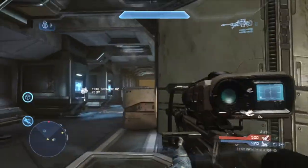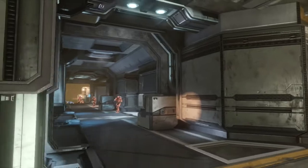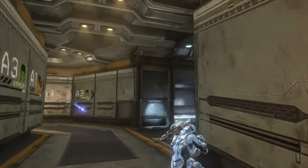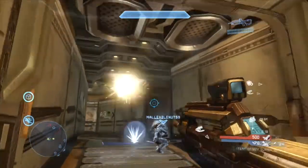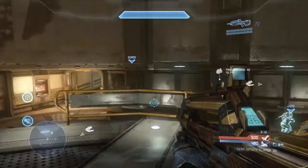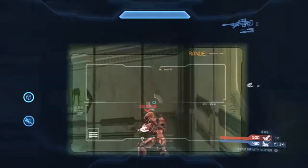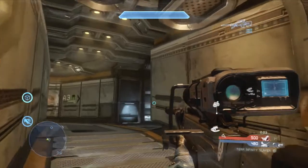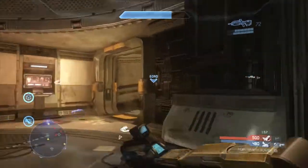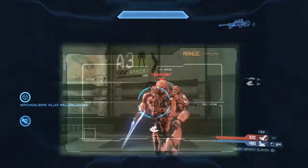Charging across the map, you get into this okay position and do get a one-shot. What you should have done here: throw a grenade right at this wall, then pull out your BR and try to headshot him — staying behind this wall since the enemy player has a sniper rifle. It's all about angles, grenades, and using your radar on Adrift. You do end up backing up for the overshield, but your teammate already has it, and you really want to be charging in here. You had a shot on him on your radar and could have pushed up much sooner right after the grenade went off.